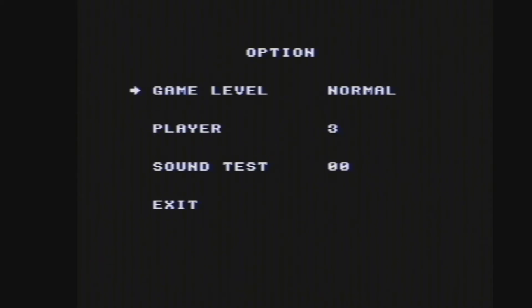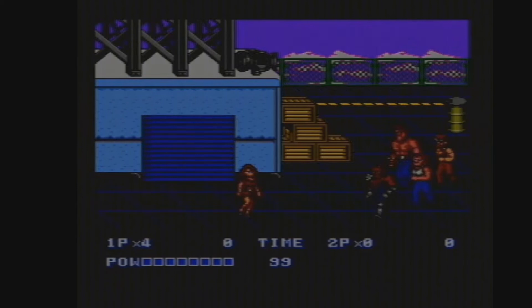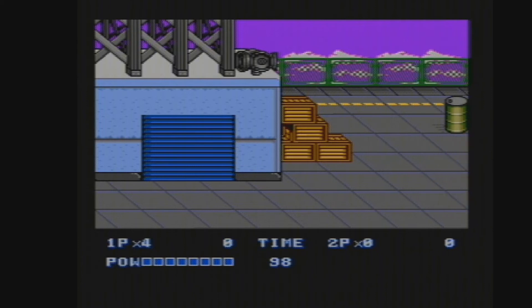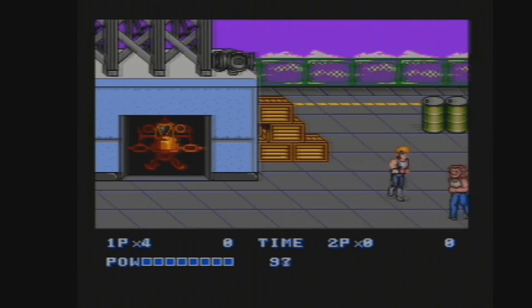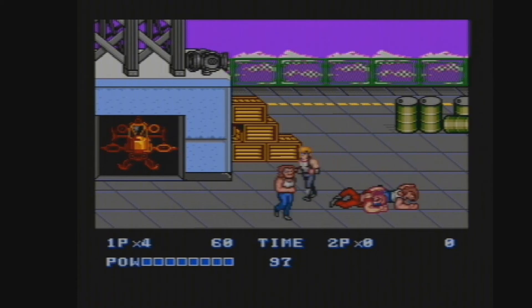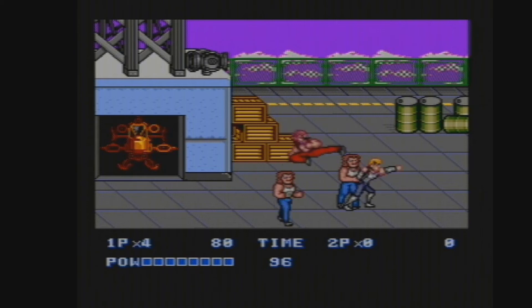As usual on a lot of Mega Drive games, you get a starting options bit, so we'll have easy and choose your lives. This is based on the coin-up machine of the same name. The woman gets shot with a gun — ouch, that wasn't very nice — and then I come out of the hangar. It looks more like a hangar than a garage. This is Double Dragon, a beat-em-up on the Mega Drive.